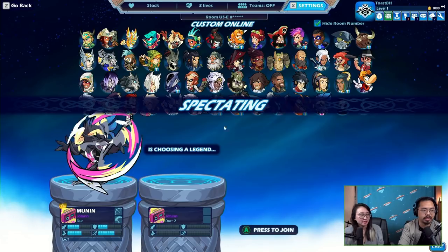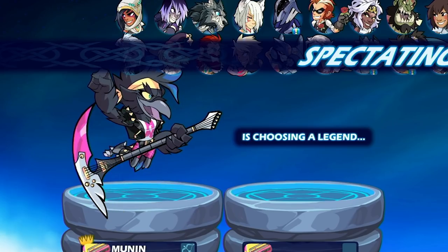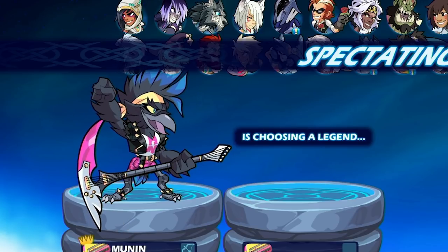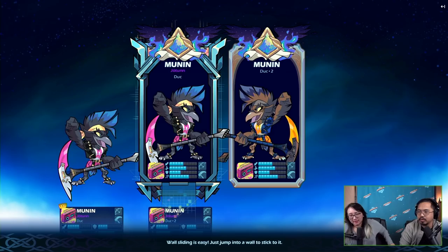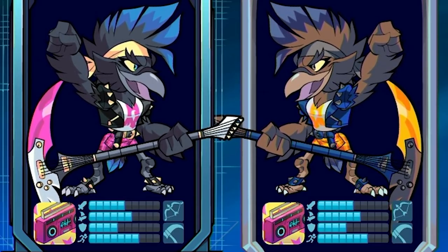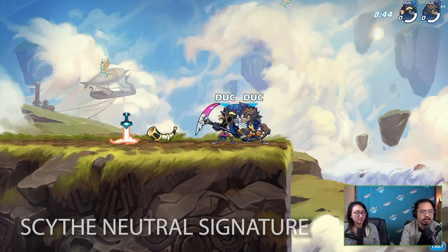How's it going everyone, LucianSword here. Today we're gonna take a look at all of Munin's signatures and some other new info, so definitely watch to the end — it's not a long video. That's the lock-in animation, and here are Munin's stats: five strength, six dexterity, four defense, and seven speed. Pretty awesome.